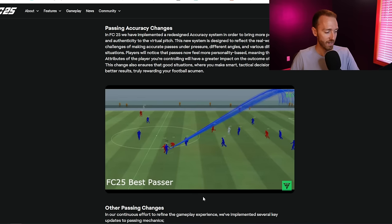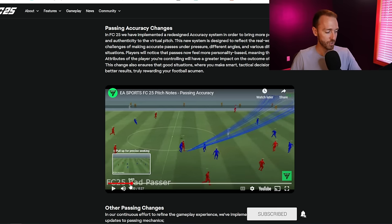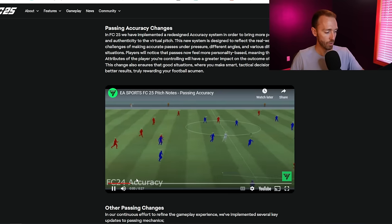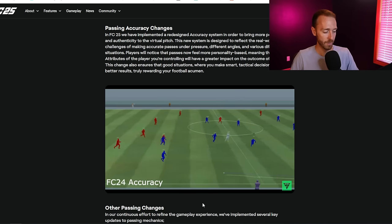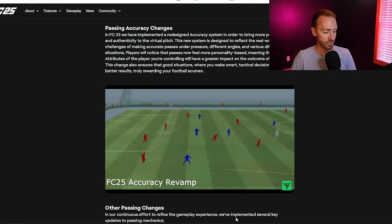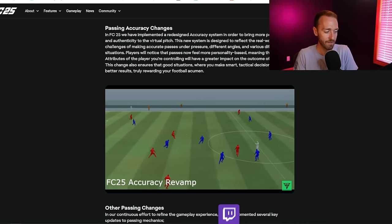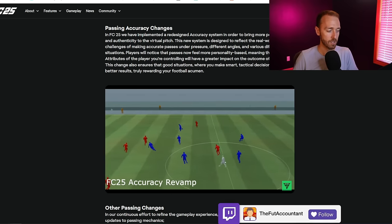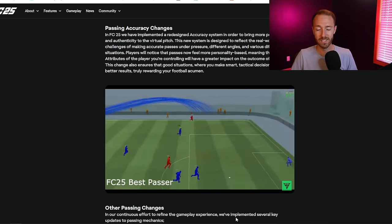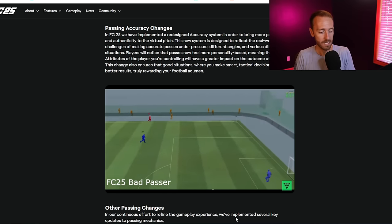With the accuracy revamp in FC-25, he's turning, he's passing, and it's going out of bounds because he is not in a lifelike position to make a good pass. Same thing with that first-time through ball - you're going to have to think twice about making a pass in this game, which in one sense makes a lot of sense. It could make the gameplay feel a little bit slower since you'll need to be cognizant of your player's positioning and the player receiving the ball.